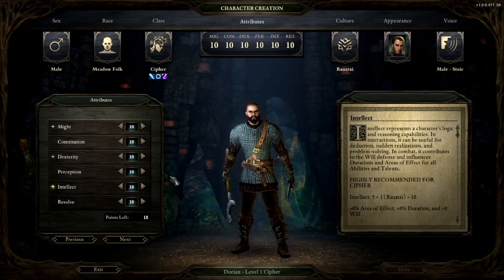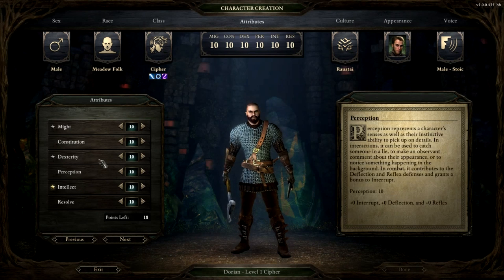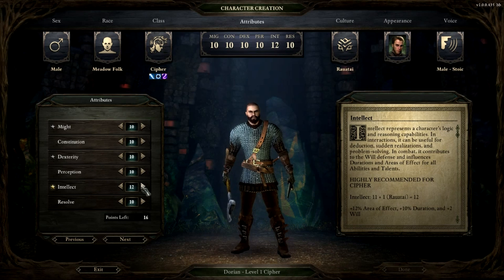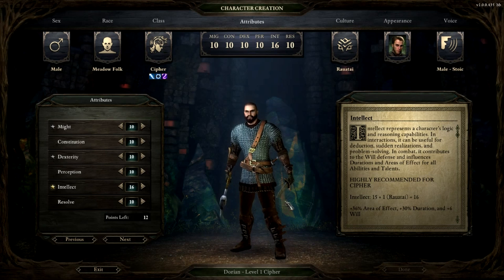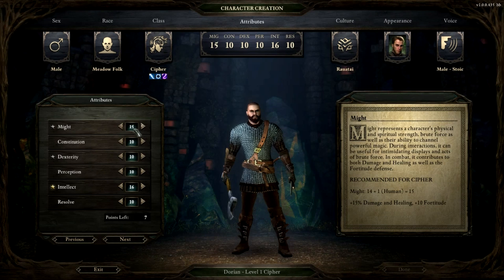As for abilities in Pillars of Eternity, there are no abilities that are useless to any class — they're all important. For the Cypher, we want high intelligence. As I raise and lower the intelligence, you'll see the area of effect, duration, and willpower going up and down. When you cast an area-of-effect spell, there are two circles: the inner circle is enemies the spell will hit, and the outer circle is where allies will be safe from the AoE. As your intellect goes up, the safe circle for your allies also increases.